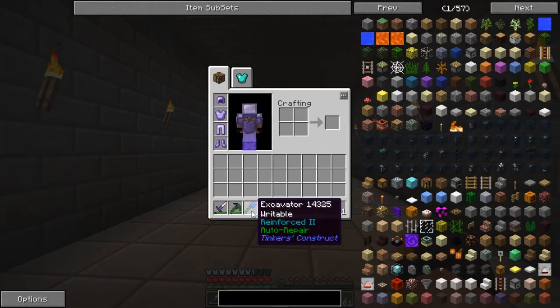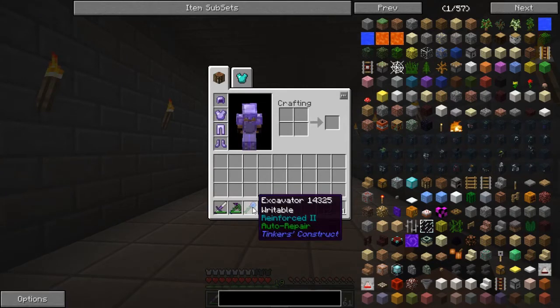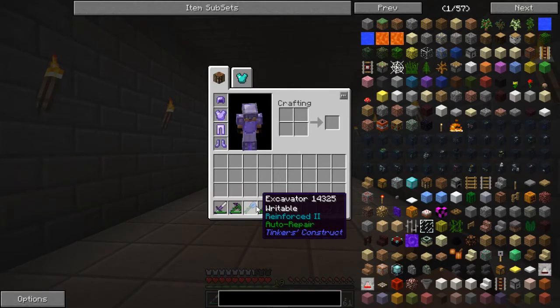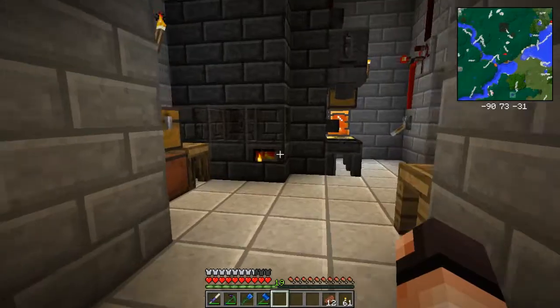I also made myself the excavator. It's kind of like the hammer, except for dirt and sand and stuff like that — mines a 3x3. I got pretty much the same setup: reinforced too, auto repair. I actually got it rideable because with this one you actually have a bind, so I put obsidian. Let me show you guys here, and I'll get back to what I was showing you before.